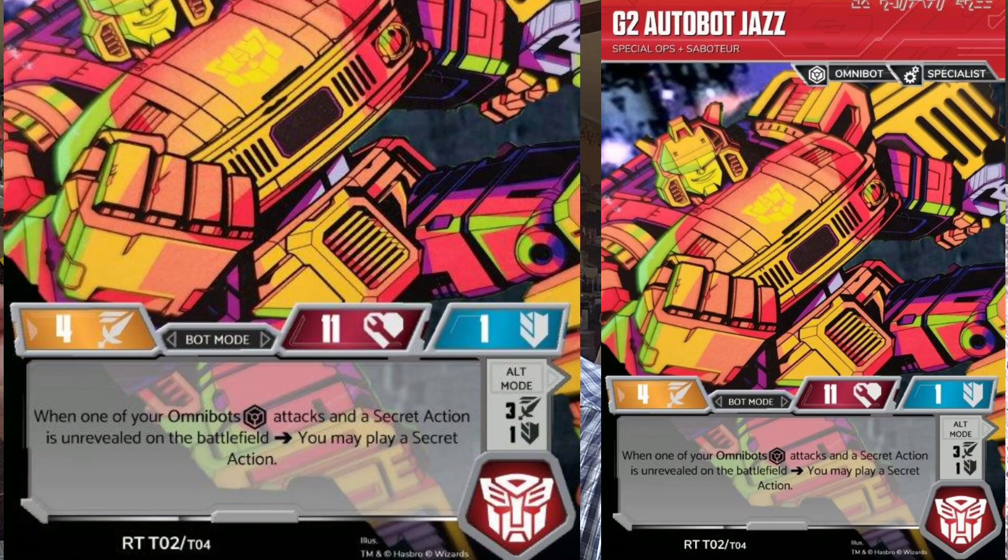That's G2 Autobot Jazz — flipping him to alt mode is going to flip another one of your characters to bot mode. He would work well specifically with Omnibots, because he's one himself, and I'm trying to shoehorn him into that group to see what would happen. In alt mode and bot mode, he's Omnibot and Specialist, so his traits are really getting mixed up here.